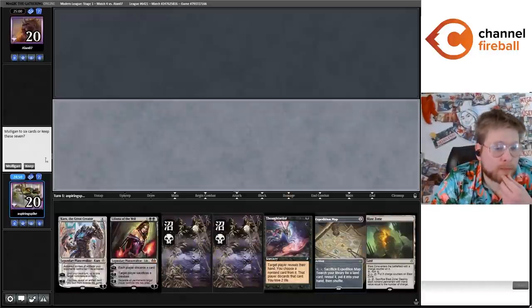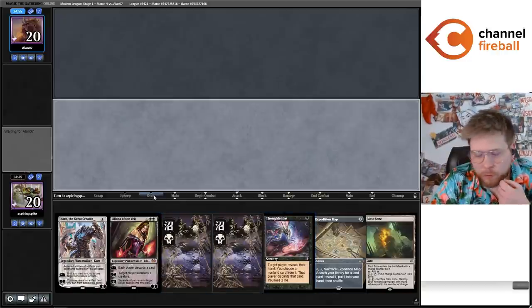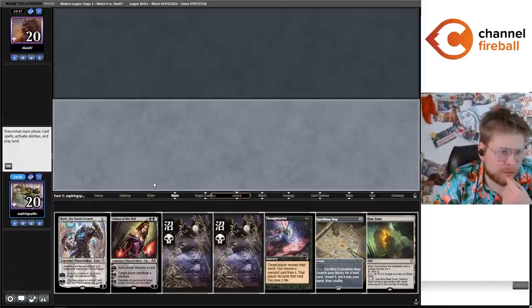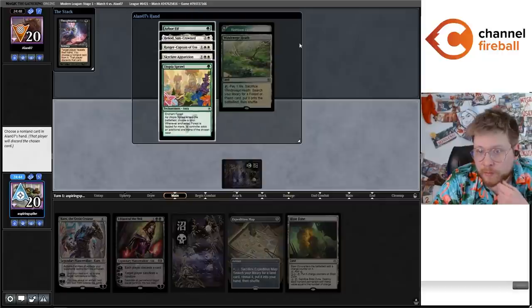Okay, on the play for round number three — wait, round number four. I've been in this spot a couple times where you have the choice to turn one Map or turn one Thoughtseize. I think you're basically always supposed to Thoughtseize first, unless maybe you understand what matchup you're playing or have a super specific hand that needs to get your mana engine going on turn four or something. Okay, we're playing against Heliod. Not sure how this matchup is — trying to think if we can beat Infinite Life.